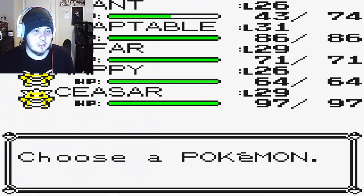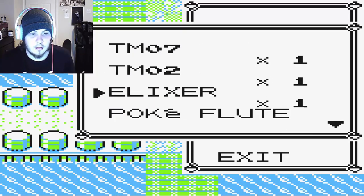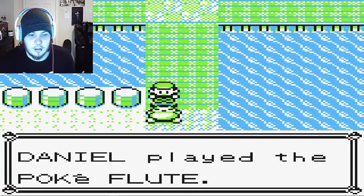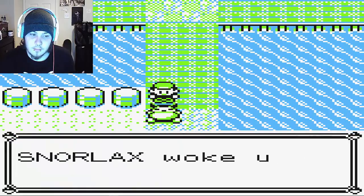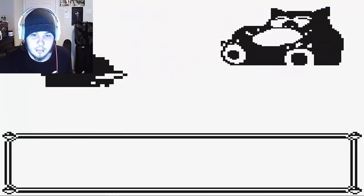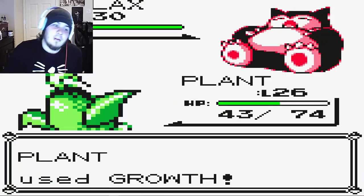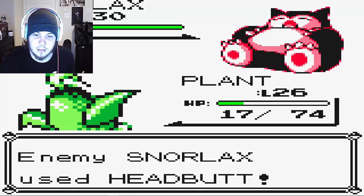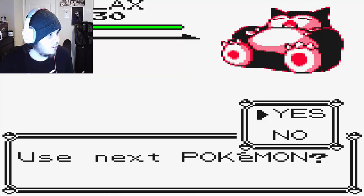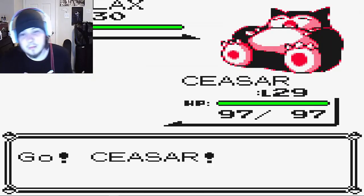Here's the Snorlax. Let's switch in Plant and hopefully we can catch this Snorlax. I really hope we can get through this playthrough kind of quick. I don't even know what episode we're on — like 13, 14, 15? Oh shit — we can't use Plant anymore. Plant has been killed by Snorlax.